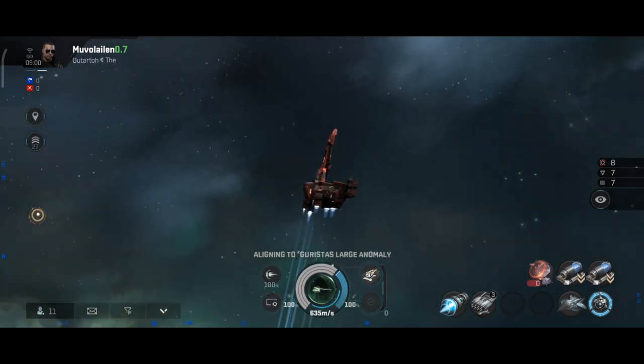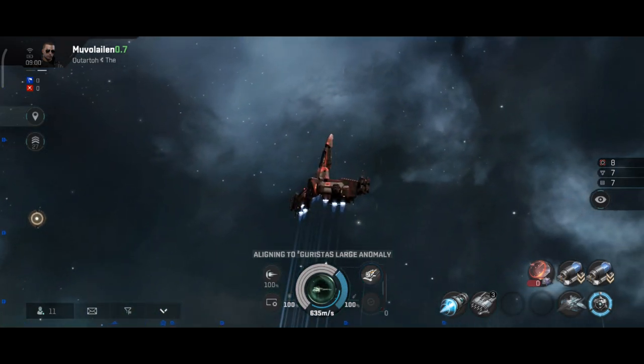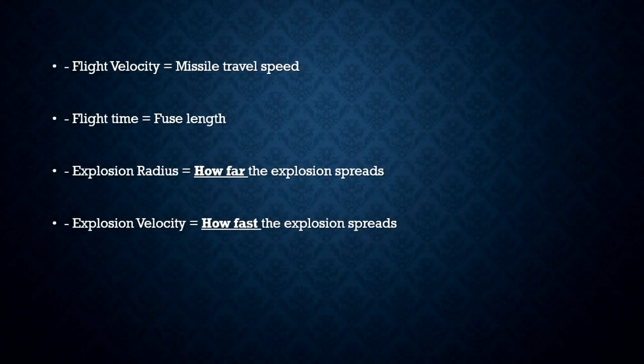Flight velocity is how fast your missiles travel in space. They do travel faster than most ships, but some ships can fly fast enough to outrun them. Flight time is basically your missile's fuse length — if your missile's flight time is 5 seconds, that's exactly how long your missiles will fly before exploding. Missile range is determined by multiplying flight velocity times flight time.